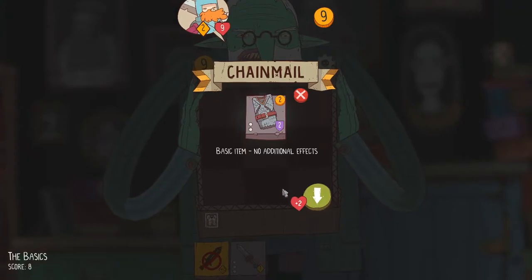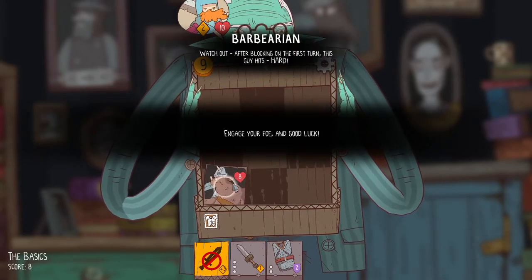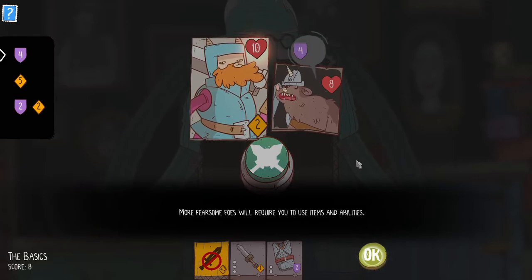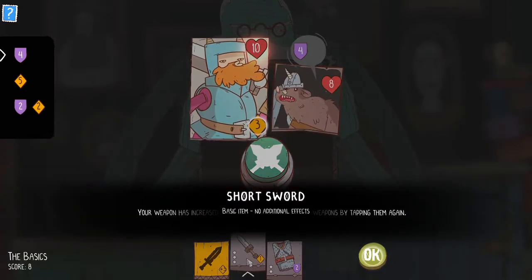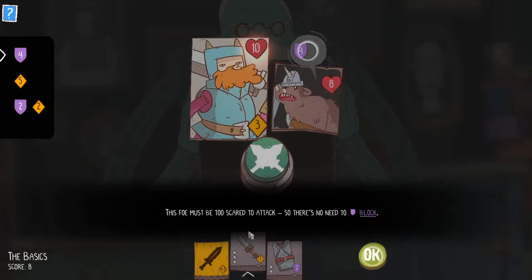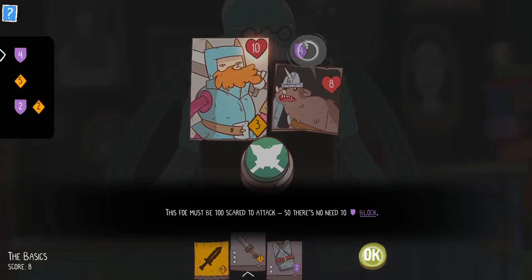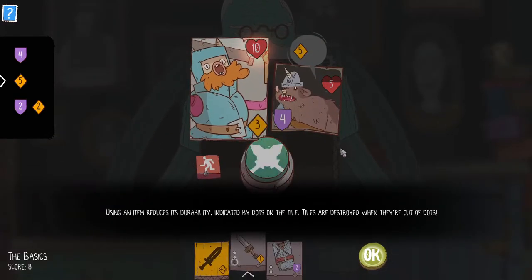Time to fight the barbarian. Our first opponents will require you to use items and abilities. Tap your sword to equip it — your weapon increases to three. You can unequip weapons by tapping them again. The foe is too scared to attack, so there's no need to block. Using an item reduces durability indicated by dots on the tile; tiles are destroyed when they're out of dots. So all of our items are limited use — interesting.